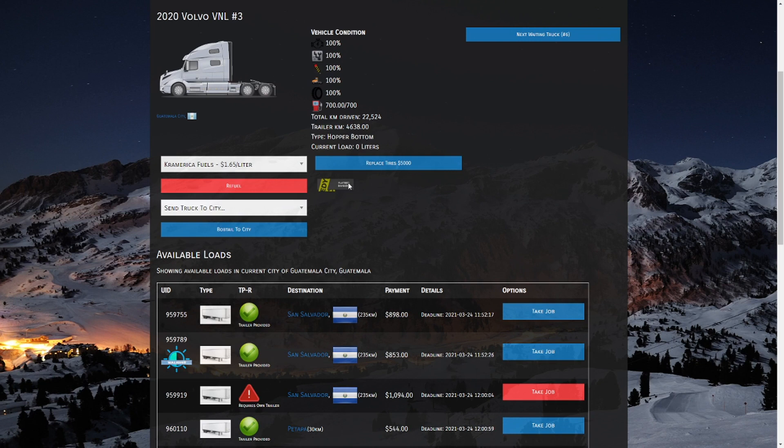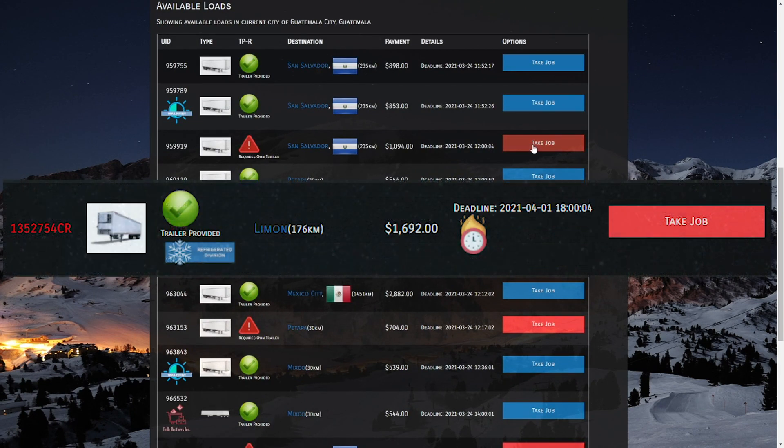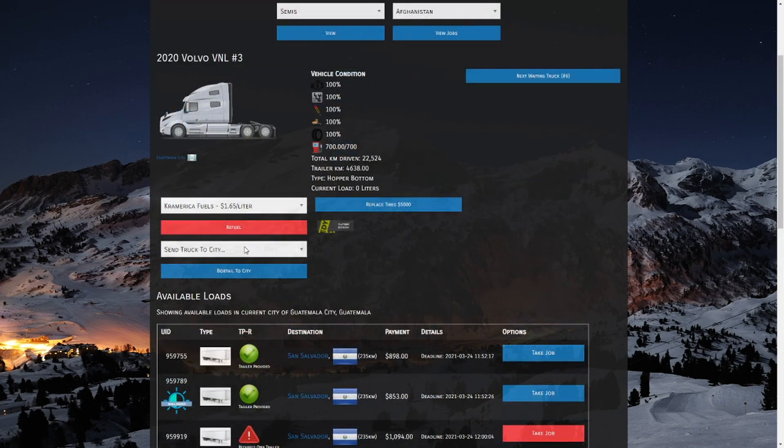Down here is the little section that says Flatbed — this driver is qualified to haul flatbed loads. Any other certifications a driver has will show up here, as some loads require a certification. If a load requires a certification, it will have a red button and the certification code will appear in red to indicate it's required. So be sure if taking one of those jobs that your driver meets the requirements.